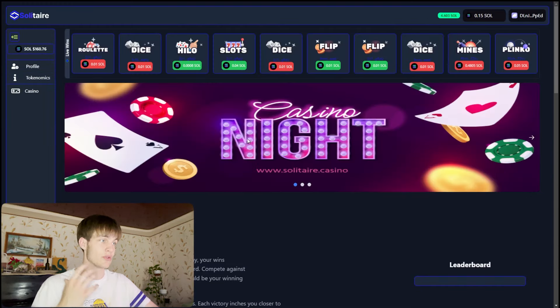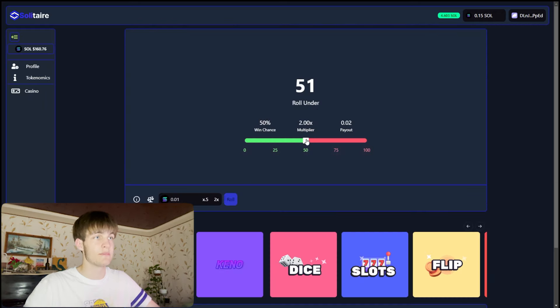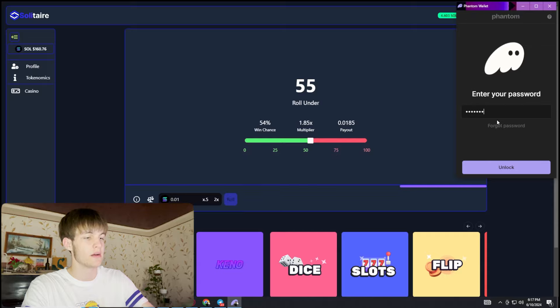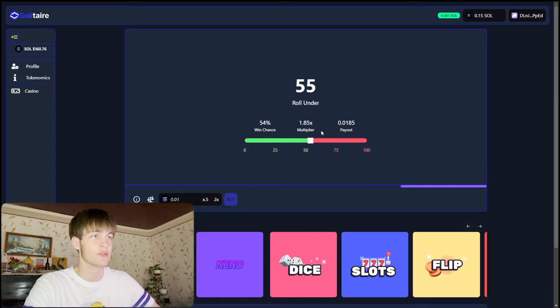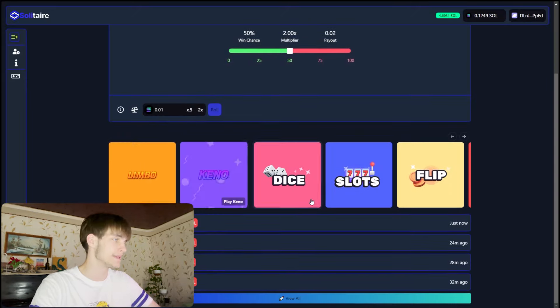So you can see right here all the games. The first game is the dice. You put in 65 and roll. You need to accept and put your password in the Phantom wallet because it sends a notification that you need to confirm. After rolling, you can see the game result. We'll wait a bit and you can see a profit was made.